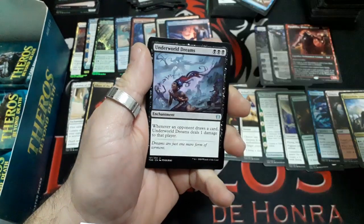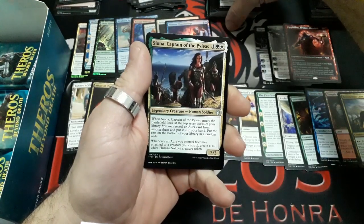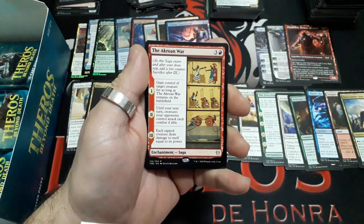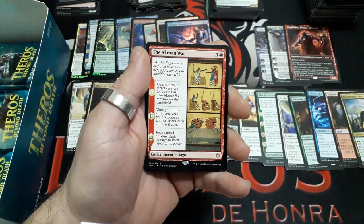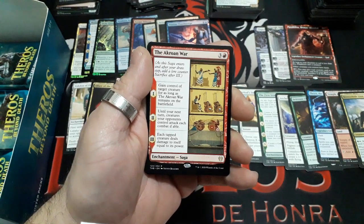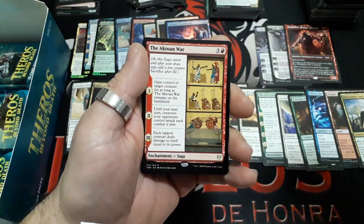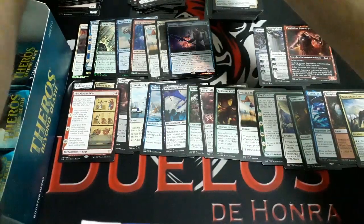Booster twenty: Inevitable Ant, Underworld Dreams, Siona Captain of the Pyleas. And our rare: The Archon War — four drops, Saga. Turn 1: gain control of target creature for as long as Archon War remains on the battlefield. Turn 2: until your next turn, creatures your opponents control attack each combat if able. Turn 3: each tapped creature deals damage to itself equal to its power. Nice. We have a Plains and a Nightmare token.